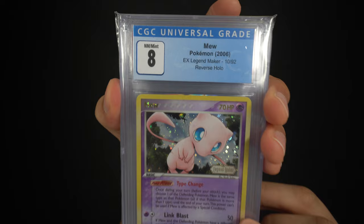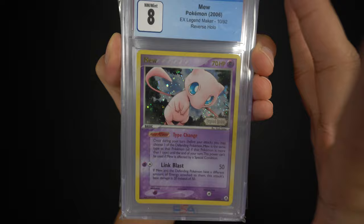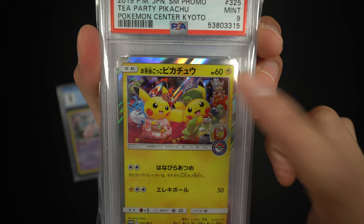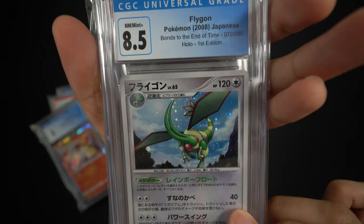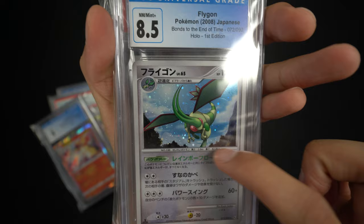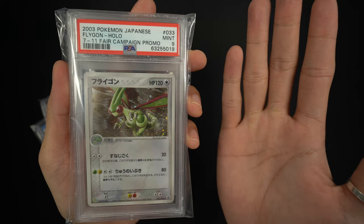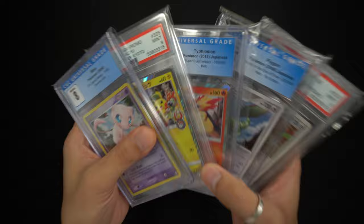I also have five slabs I want to crack out and get signed. First, a Mew reverse holo from Legend Maker — CGC 8, right in the sweet spot. Next, a 2019 tea party promo from the Kyoto Pokémon Center, Mint 9. Then a CGC 9 Typhlosion from Super Burst Impact — probably one of the best Typhlosion artworks. A Flygon graded 8.5 from around the Diamond and Pearl / Platinum era. And a Flygon from the 7-Eleven Fair Campaign promo, Mint 9, though it has a crack in the case so I'd rather crack this one out than the non-holo version.